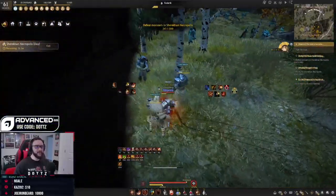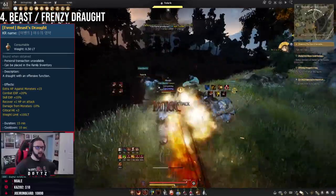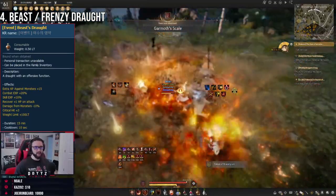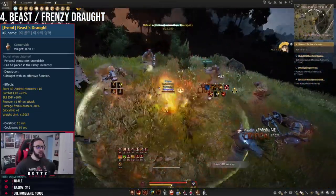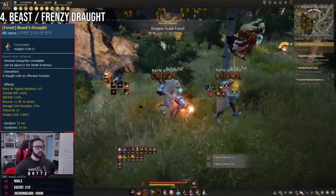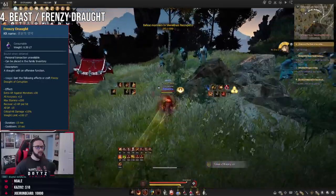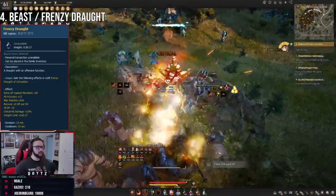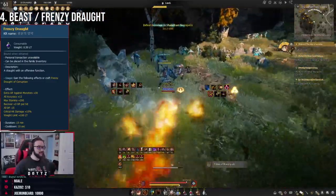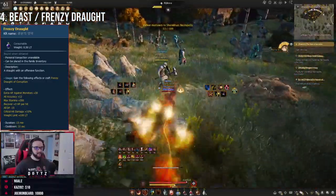Speaking of consumables, the next tip is the Beast Drought. This is the best drought for lower to mid-game players because it gives big offensive and defensive buffs, causing you to take less damage from monsters. If you are over-geared for a specific location and want to max out damage, the Frenzy Drought will be your best bet. But if you want a safer route or aren't over-gearing a spot, the Beast Drought is your go-to.